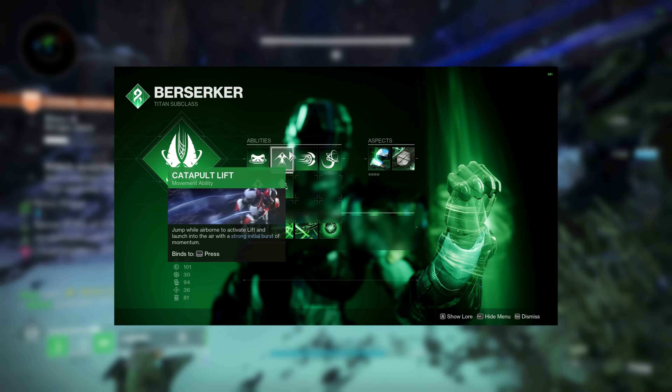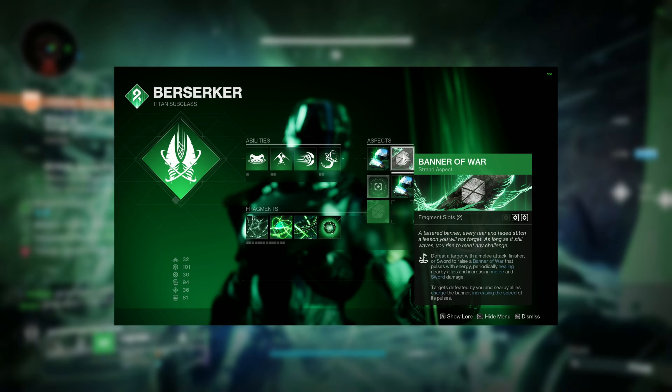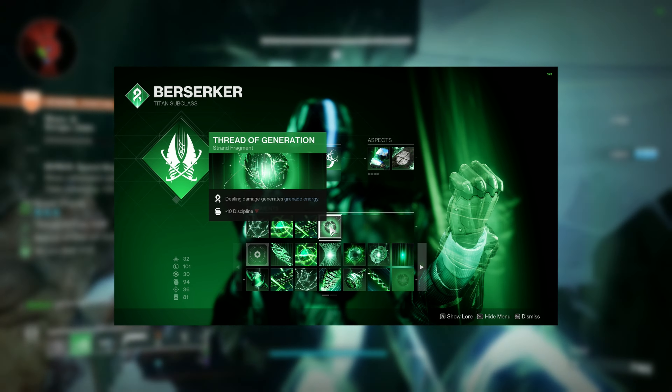Blade Fury, whatever Barricade, whatever Lift, Frenzy Blade Grapple for the Grenade. Into the Fray and Banner of War for your Aspects, and then we're going to bring along Propagation, Fury, Transmutation, and Generation for the Fragments.